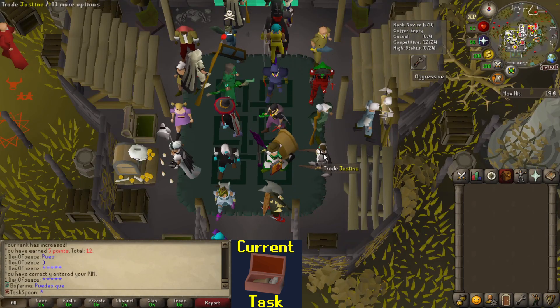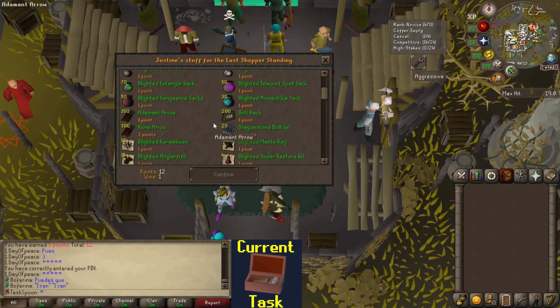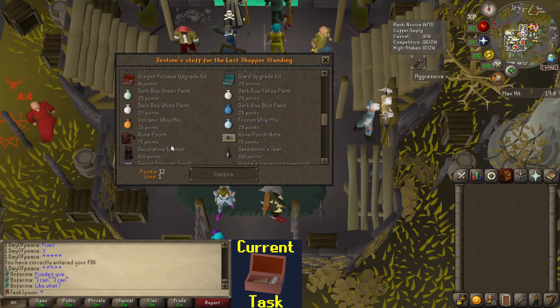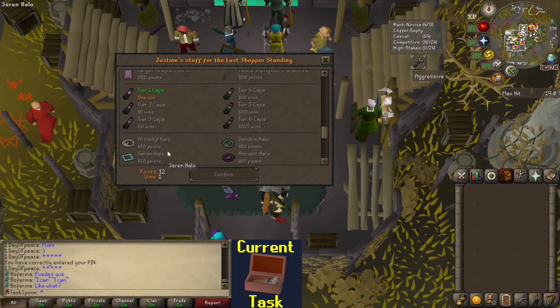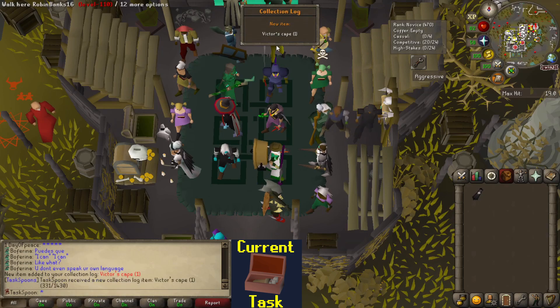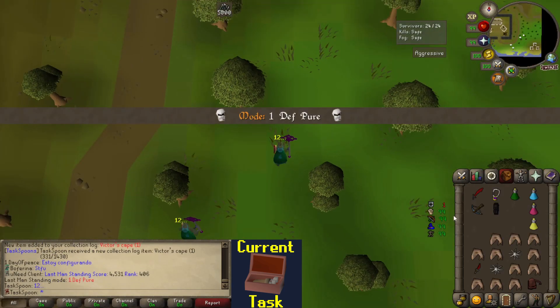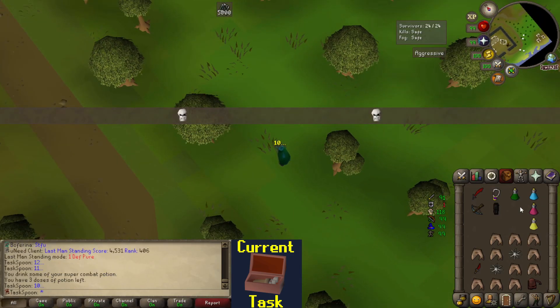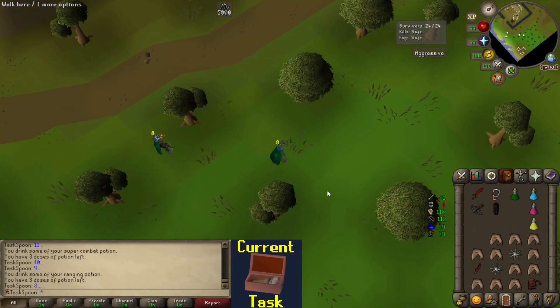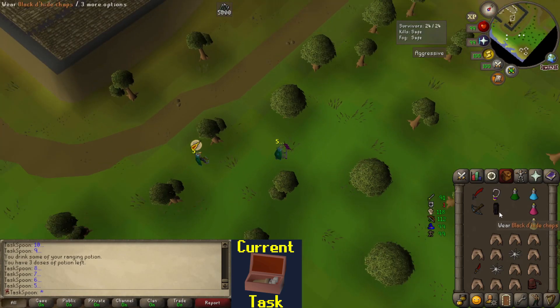I'm so sad that that wasn't enough points to get my item — I'm up to 12 now and I need 14. That would have been such a cool way to just end the video with an LMS win. But I can get this tier one cape, which is a collection log item — nice. Each of the capes for wins at LMS are all on the passive tier, so you never actually need to win any games of LMS — thank goodness — but it is kind of cool that I did.